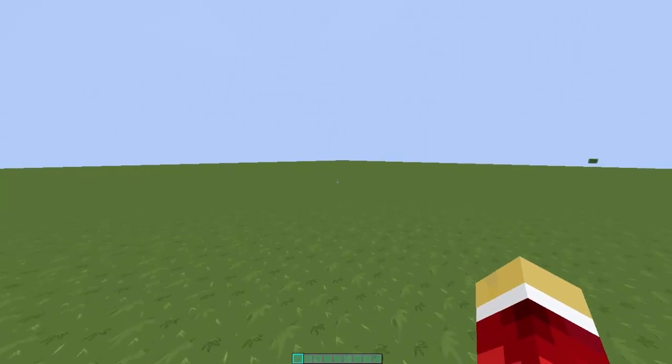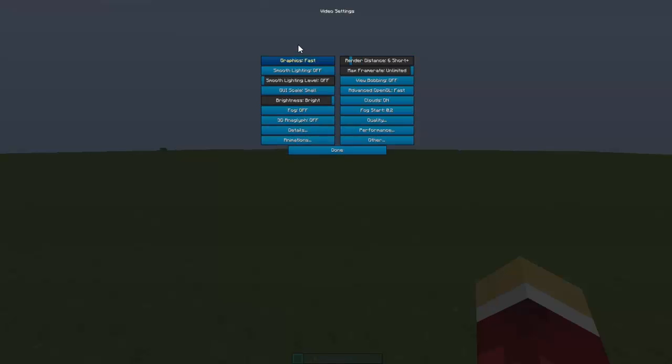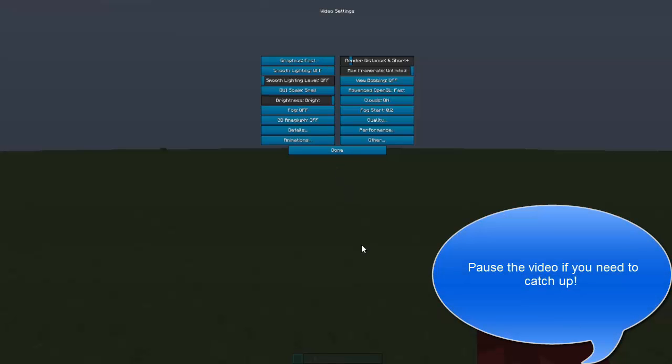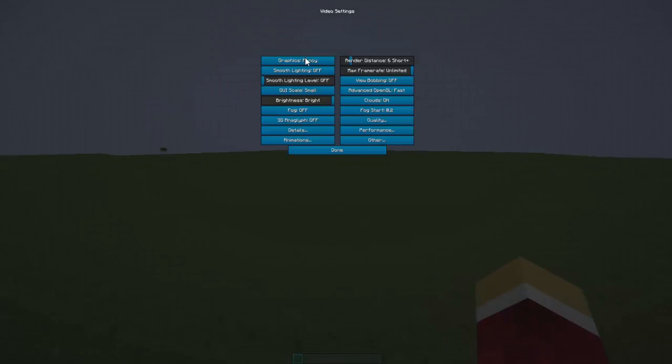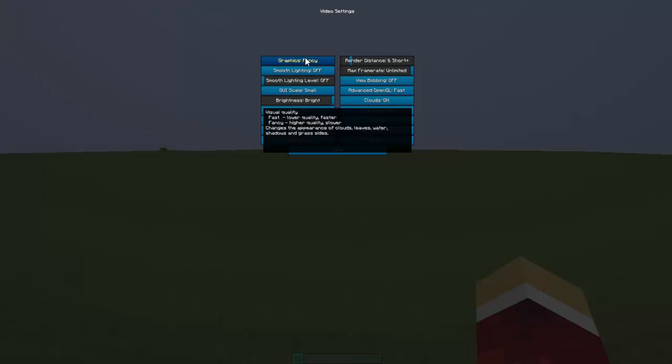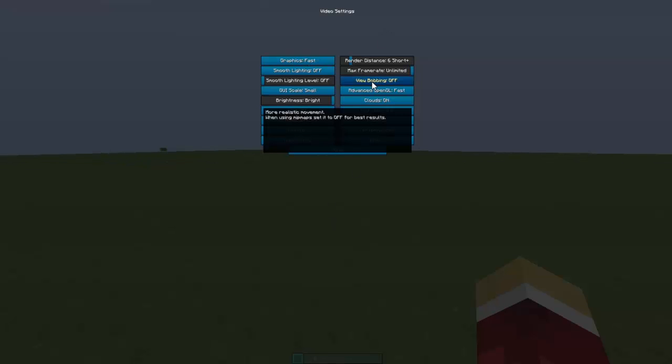Once in Minecraft you'll notice there are many more options thanks to Optifine. The first setting for more FPS — Minecraft FPS guide 101 — graphics must be on Fast. If you have a good computer you can go Fancy, but it will be slower. View Bobbing doesn't affect performance much unless you have Mipmaps.